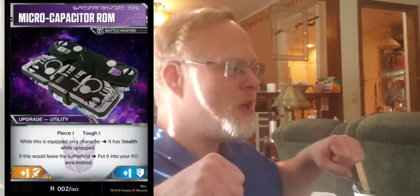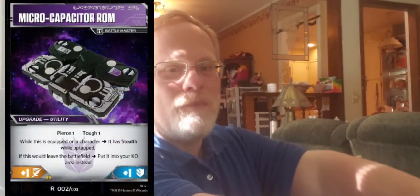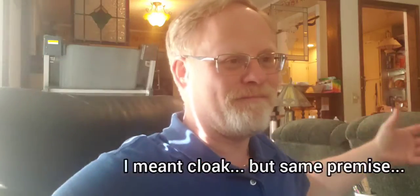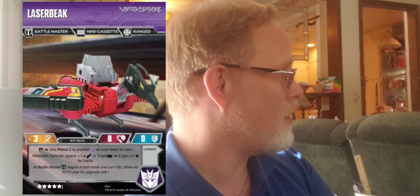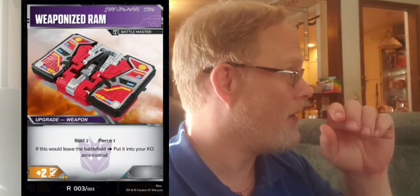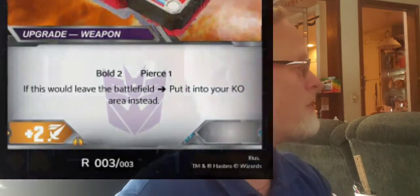You think of Beast Wars when Ravage had his arms in his ship and starts turning invisible, turning on his stealth — it gives everything else stealth. That was really cool. Laserbeak turns into the weaponized RAM — he's the weapon, Ravage is the utility. Laserbeak turns into a weapon with bolt two, pierce one, and plus two to attack.